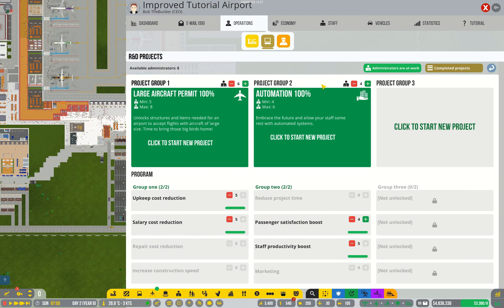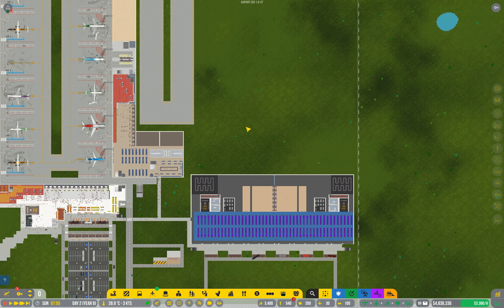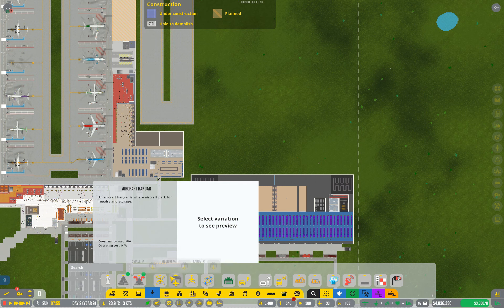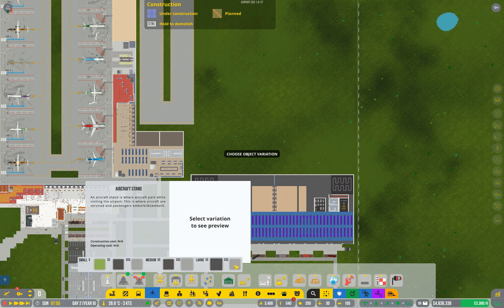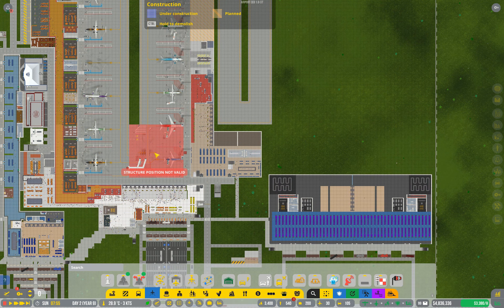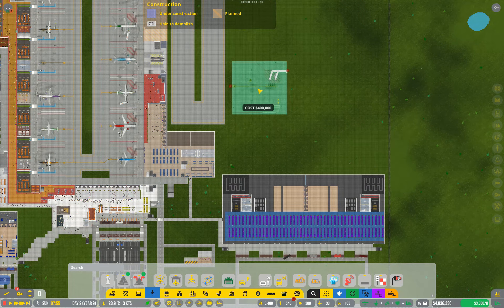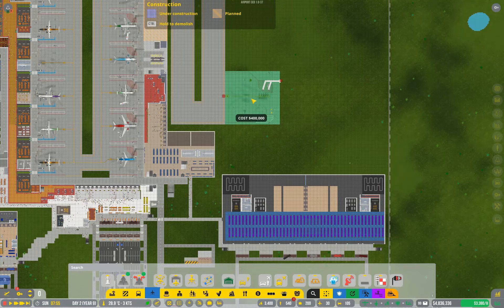While you're waiting for those to complete you might want to start constructing the terminal itself, setting up your check-in, toilets, staff rooms, baggage claim, and all that sort of thing. But you'll notice I've left a lot of blank space — that's because I need to actually have room for all of the aircraft stands I'm going to want, and they are quite large. If you compare them to medium stands it's about one and a half times the size, and compared to small stands it's nearly three across and still deeper as well. So it's a bit tricky to be placing these when you don't actually have the research done.